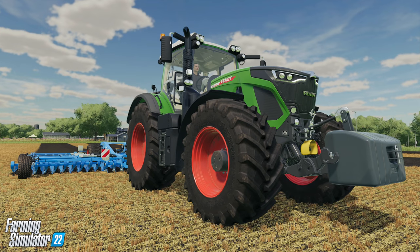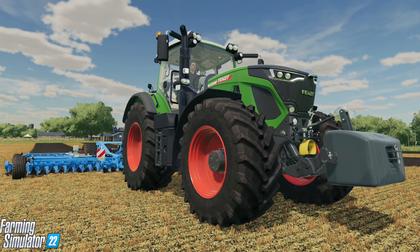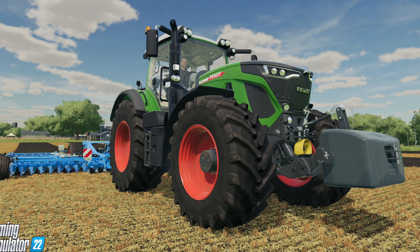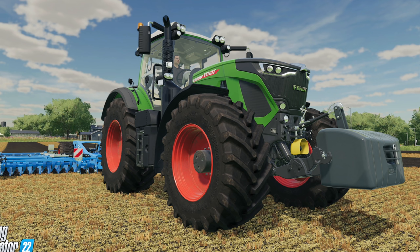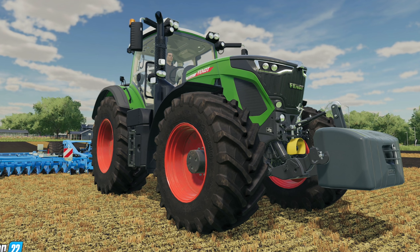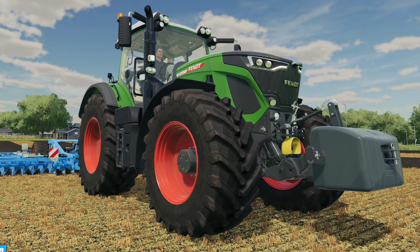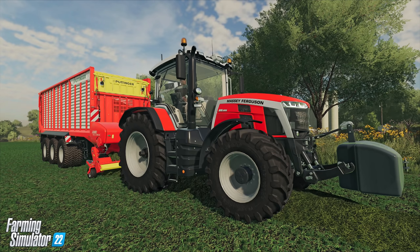Next is the Fendt 930 Vario. It doesn't have European warning signs on the back so this could be an American version. We've got what looks like an AGCO 650 kg front weight and Trelleborg tires — it appears to be cultivating. Looking at the background, the field has been done in strips rather than back-and-forth passes, which makes me wonder whether the workers AI will actually be smart enough to do fieldwork the proper way. Only time will tell.